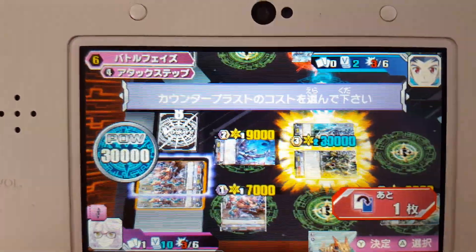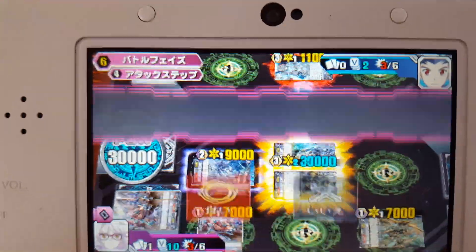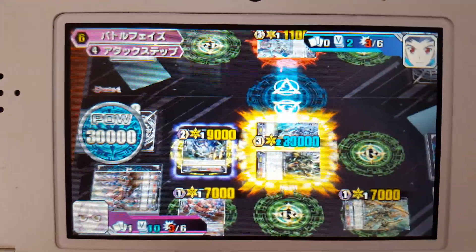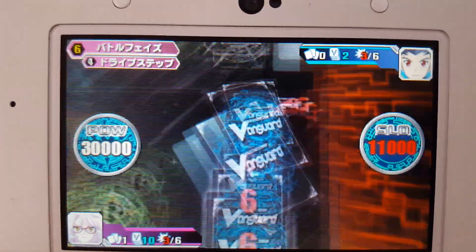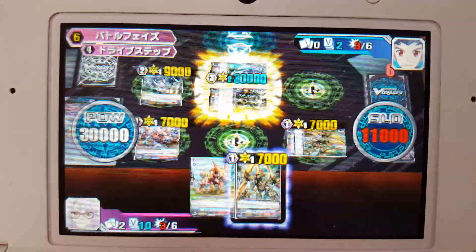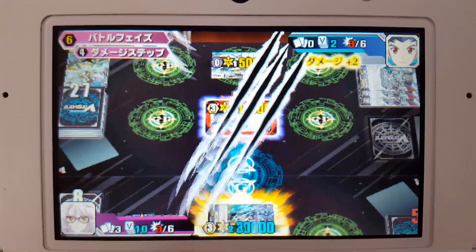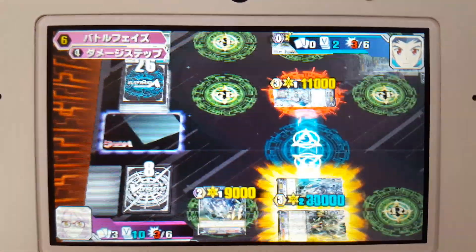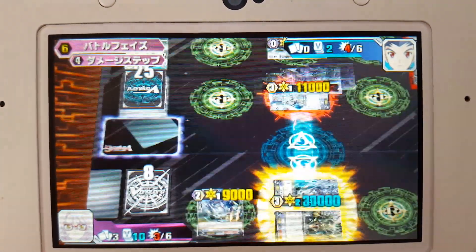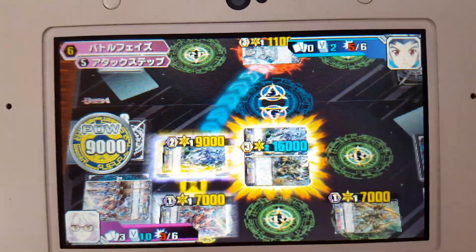Additionally, since this card is a copy of Iguanogorg, we can counterblast 1 and call it to the rearguard. So we're going to call it over here so that it can have the boost. And finally, we smack him in the dome for 16k, winning the game.